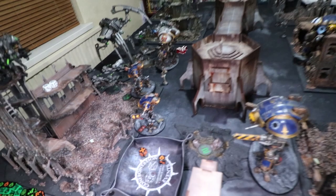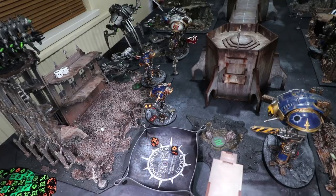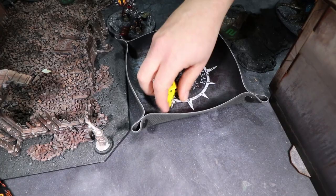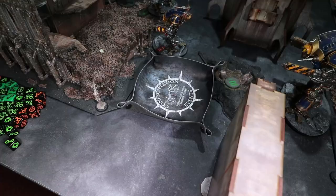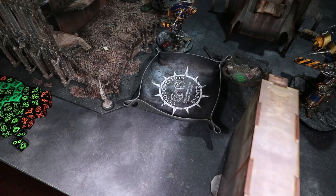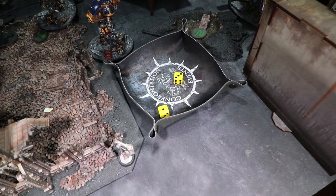Focus fire — another Armager's Thermal Spear into the same three remaining Destroyers: D3 shots — two shots, both hit but fail to wound miserably. The two melter guns fire at the Doomsday Arc on the building: both hit, both wound, AP minus four, no save — quantum shielding needed. One wound is definitely in — needing a 1 or 2 to stop the other. A six — so four damage goes through. Down to eight wounds on the Doomsday Arc.